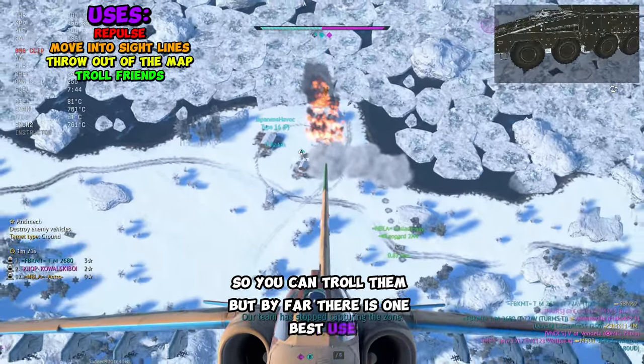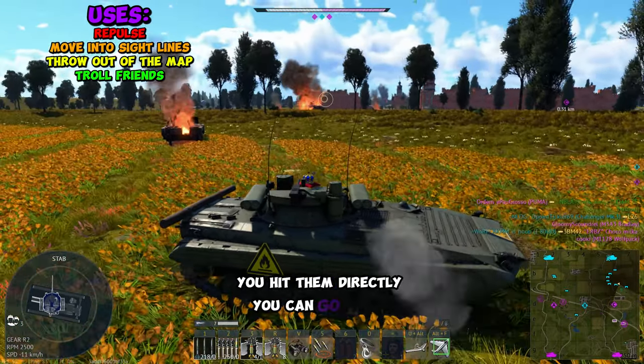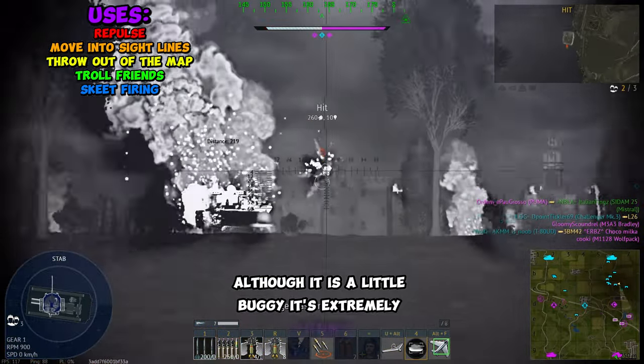But by far there is one best use of this, and you need a friend. If the enemies are light enough and you hit them directly, you can go skeet throwing. Although it is a little buggy, it's extremely funny.